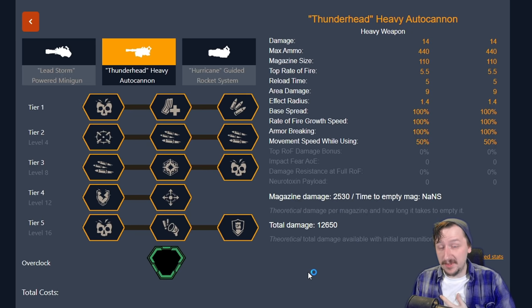Hello everybody, welcome back to the channel. My name is Reapiran, and today we're going to be doing another build guide. This is for the Thunderhead Heavy Autocannon, Gunner's second primary weapon and a fan favorite of many dwarves.